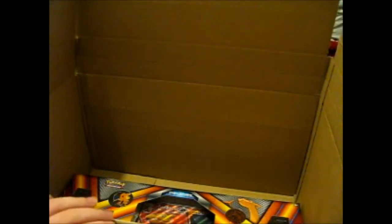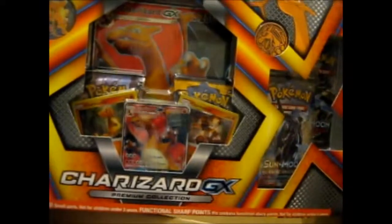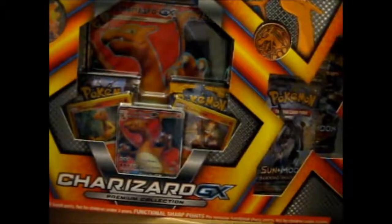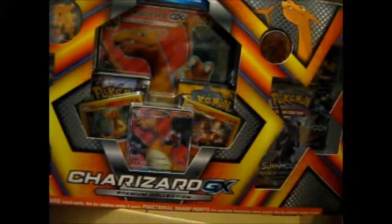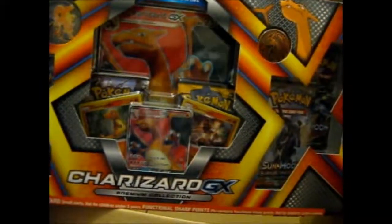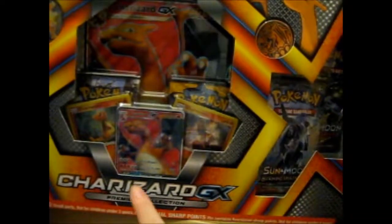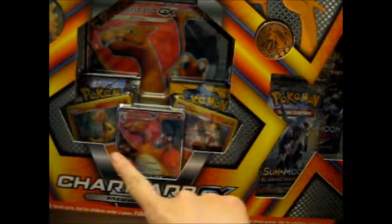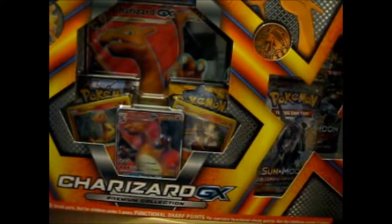So this is obviously, as you can read, the MegaDance EX Premium Collection box. This should be interesting to open. And as you can see, what came out — was it the 1st of September? — which is the Charizard GX Premium Collection box. It's nice, with a coin, pin, six boosters, and the Evolution Chain here — all holographics. And since I never actually pulled the Charizard GX yet, that's good.